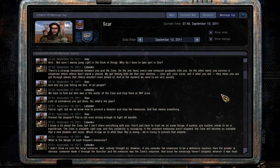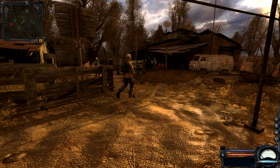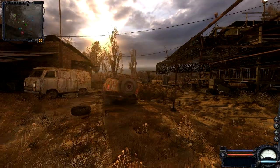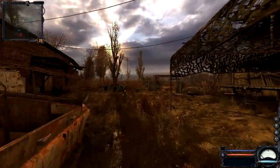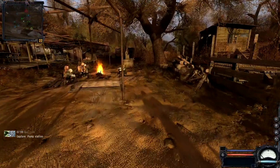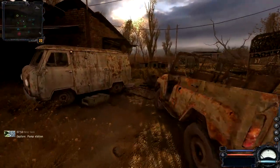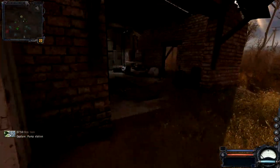We also have a message log over here - always the best place to put your messages on a log. We're supposed to find and capture a pump station. There's a yellow dot over here which I think means there's a trader or something like that. Yeah, so the yellow dot means we have a trader.